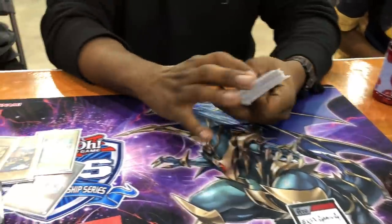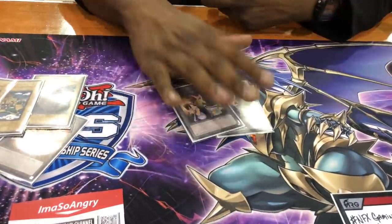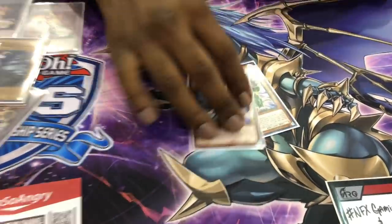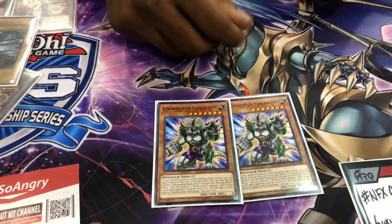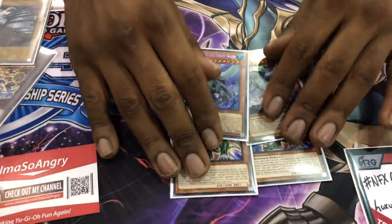Side deck time. Two Prank-Kids Rocksies — good card. My favorite card actually. It's a free summon going second if I have one Crusadia monster, I can still do the combo with Prank-Kids — just summon to the zone and continue from there. Two Gamma plus Driver — this card is great because I don't need to play one of the three hand traps for the Ghost Ogre slot. My Saryuja can just dig through and catch it.